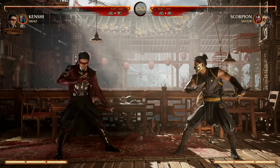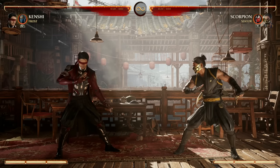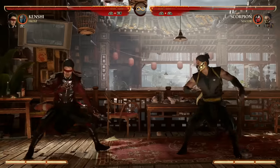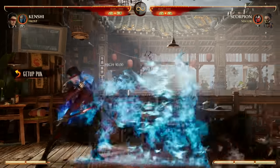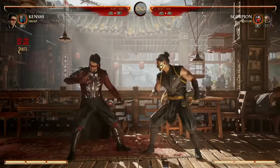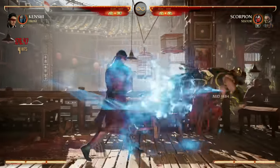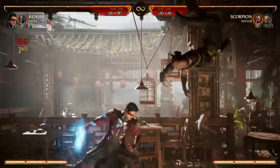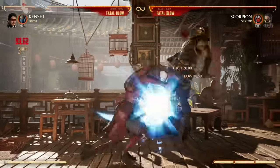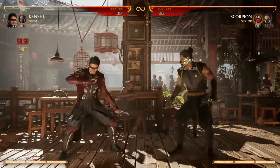You can already see the potential in combos and mix-ups when it comes to having Sento out or not. On wake-up options, the best recommendation is back-forward-2 enhanced — you do gain the armor there. Your bread-and-butter combo starter is going to be 4-2-2 with its great range into specials. You also have 1-4-1, which is a low pop-up, and you can do back-forward-3 after that for combo continuation. You also have your 2-1 string that cancels into specials.